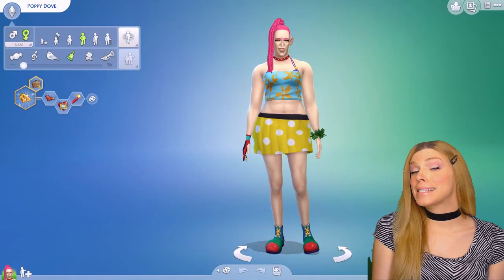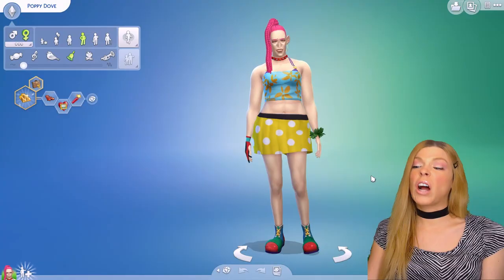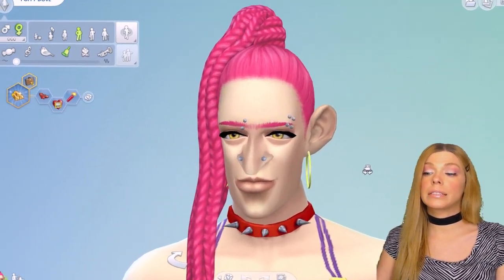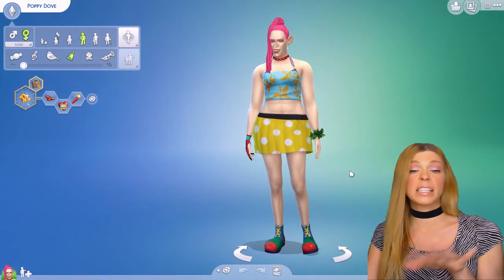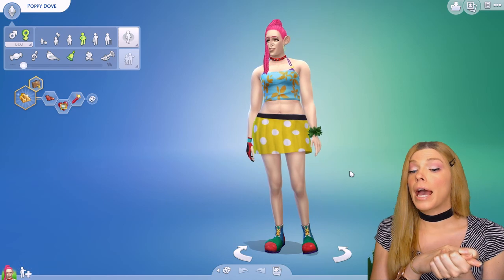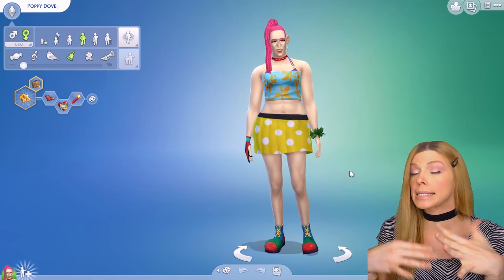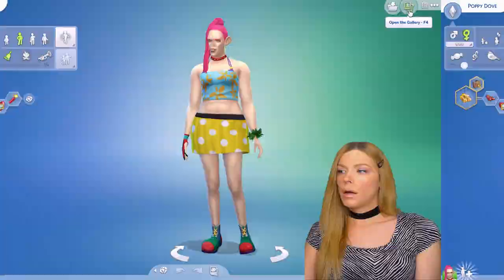I pre-made a sim already and we have Miss Poppy Dove. Honestly I don't even think Miss Poppy Dove is that weird - I mean, she's got that nose, but other than that she looks kind of cool. But for the sake of this video let's just call her weird and let's breed the weird out with an attractive sim. Let's see if by three or four generations of playing with genetics all her weird attributes will go away.